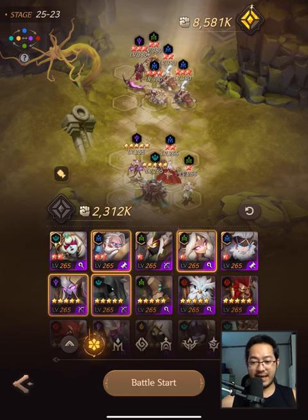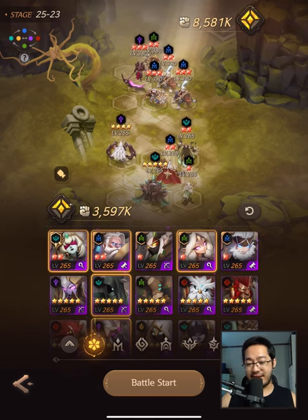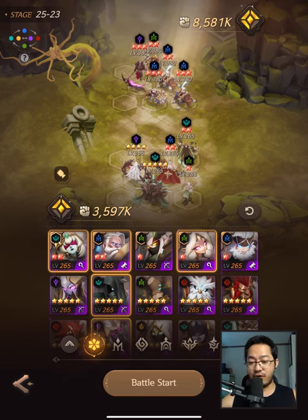I don't use Sander in here. I can't use Sander anymore because he's too weak. He needs engraving basically to perform and he needs the right runes. I don't have runes for him just yet. Those are my teams.